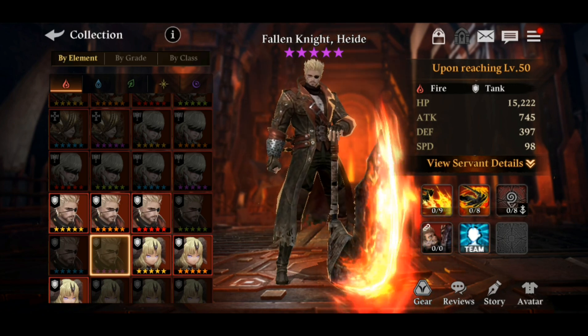He also increases the glancing hit rate of the enemy for 60 seconds when the caster is under attack — a level 5 glancing hit rate boost. Combined with his defense increase for 60 seconds and the glancing hit rate, he is going to take as little damage as possible. That's pretty good.